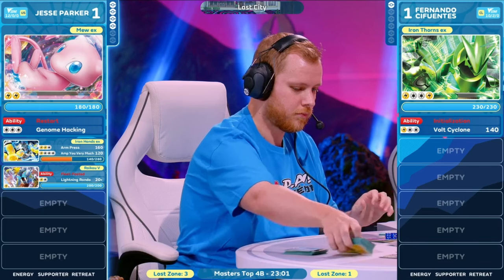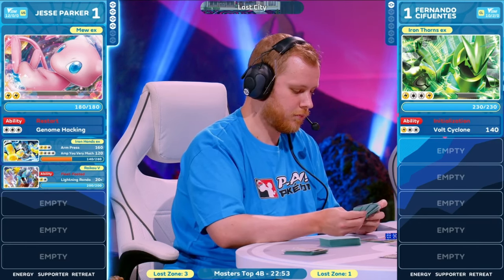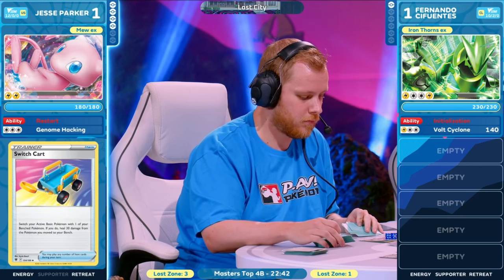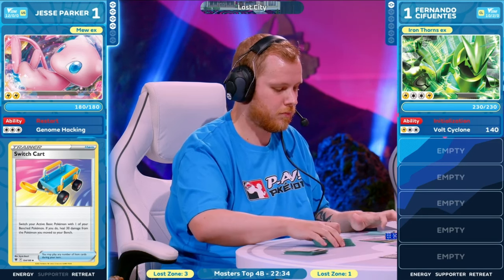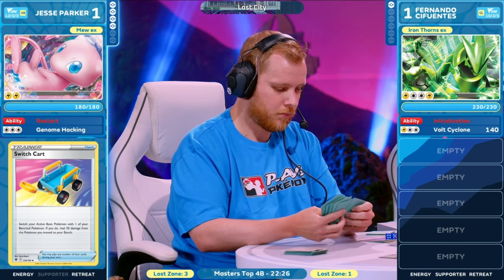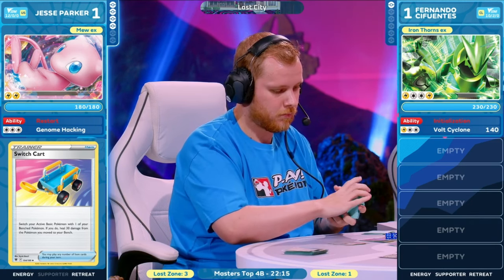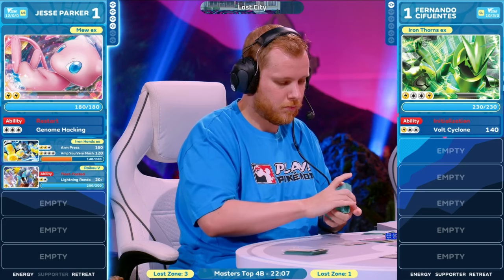Jesse Parker on the other side promoting that Mew EX — it does have two Lightning Energy attached. We've got to think about some math in a spot like this. Suppose you find the switch card and you can defend that Iron Hands with the Arvin — you retreat to this Pokemon, you can switch back to it, but you have an attack this turn. Jesse Parker — this is truly, I'm on the edge of my seat. It's all coming down to this. He found the generator and committed the energies to the Mew. I guess you wanted him on the Iron Hands.